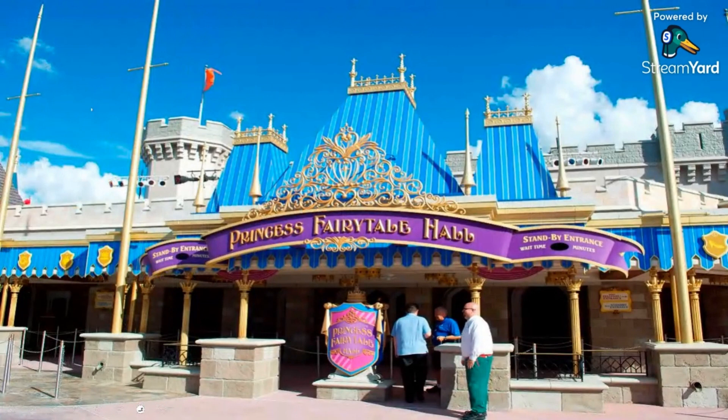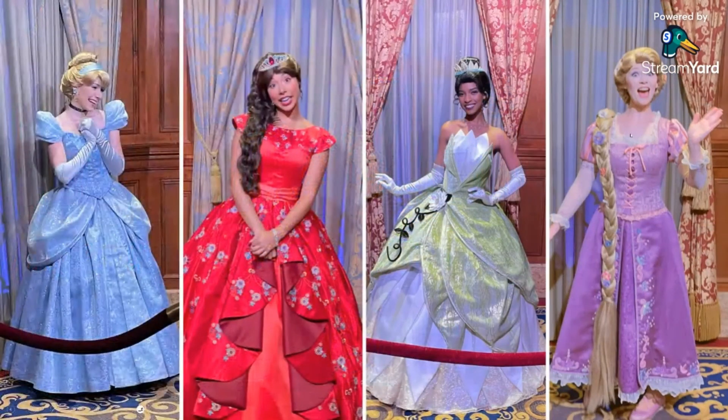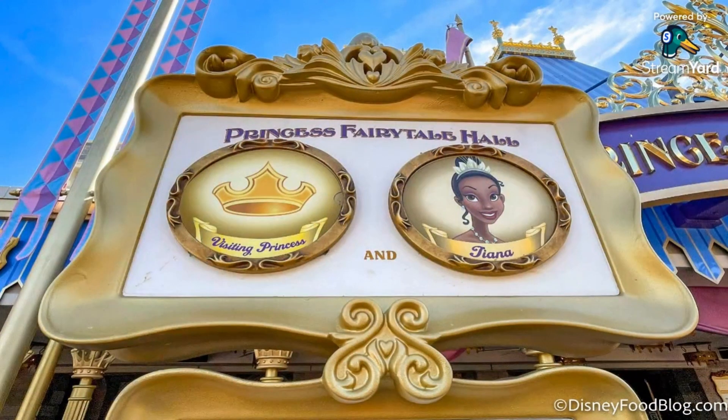Now let's find out some fun facts and history on this attraction. The Princess Fairy Tale Hall is a character greeting spot featuring several Disney princesses, such as Cinderella, Rapunzel, and Tiana. Additionally, if one of the scheduled princesses happens to be off on a Royal Errand and another princess is visiting that day, the sign will let you know who you'll be meeting instead, or if there's a surprise in store.